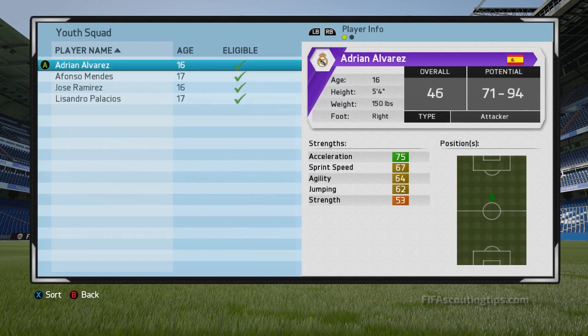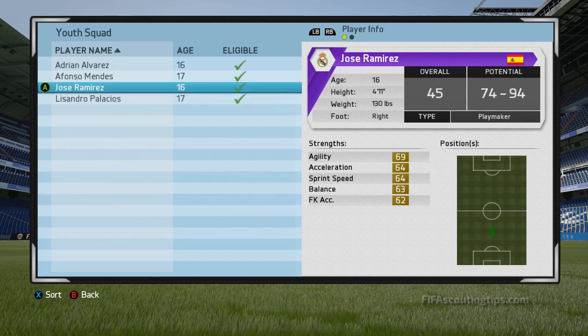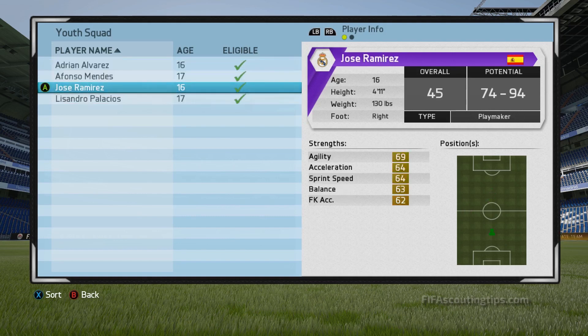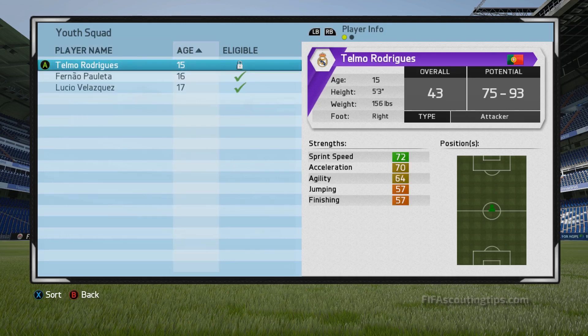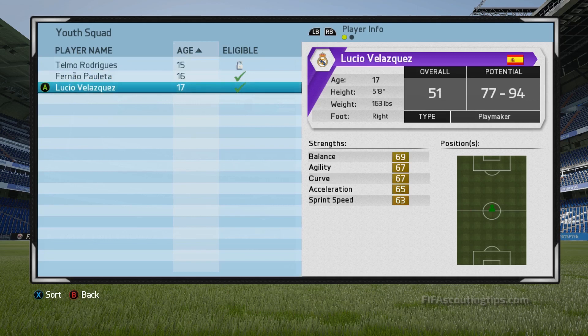Because youth players don't grow so suddenly once a year anymore, you have to work a lot harder to help them grow, and because of that, it helps if they start with a decent overall. So a 17-year-old with around 40 overall but high potential probably isn't going to be worth it because he'll need so many points to grow just to meet his potential. As a rough guide, I wouldn't advise signing players with overalls lower than the following: 15-year-old players with 45 overall, 16-year-old players with 50 overall, and 17-year-old players with 55 overall, even if they have good potential.